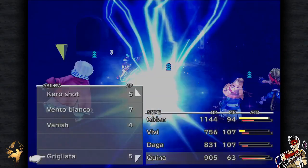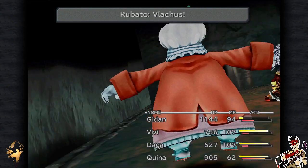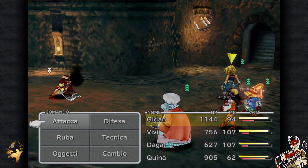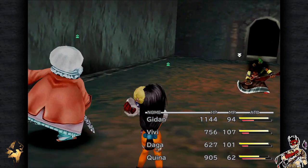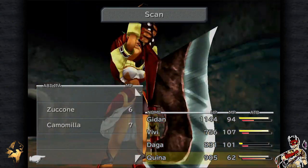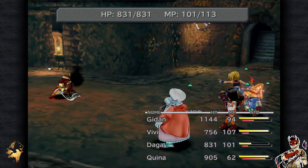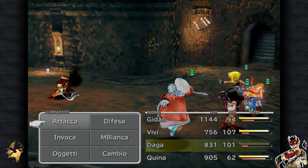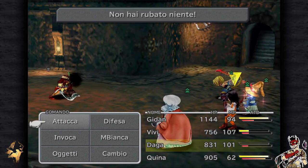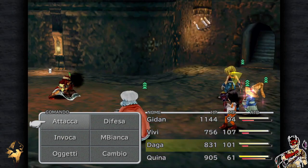Con questo colpo ha già quasi finito gli MP, se non erro circa 5.000 MP. La Lanì è l'unico personaggio — l'unico nemico del gioco — a lanciare Scan. Ci controlla, guarda le nostre debolezze e lancerà magie di conseguenza. Ottimo. Se non fosse che i suoi MP finiranno molto presto.